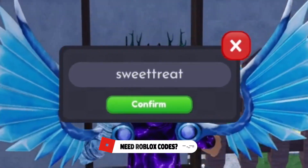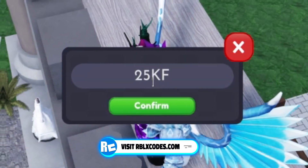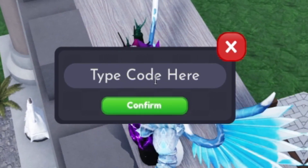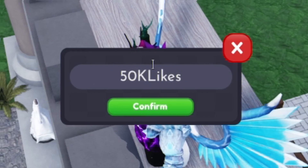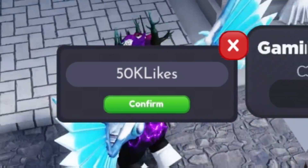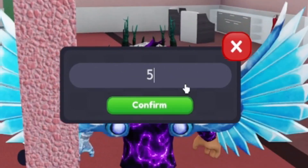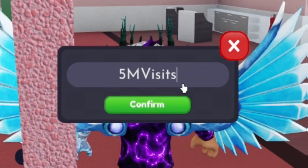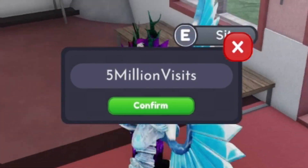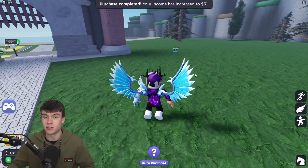They're most likely going to release some new working codes soon — maybe something like 25K favorites or 50K likes codes could be working soon. Also, maybe a code for 5 million visits could be working as well. That SWEETTREAT code was actually the only one I can currently find right now in the game, but I'm sure they'll be releasing a lot more working codes soon. I recommend trying out all of these, because chances are if you're watching this video a bit later on, these codes may be working.